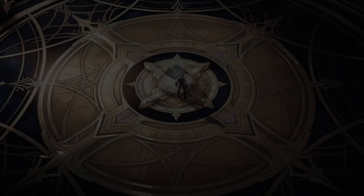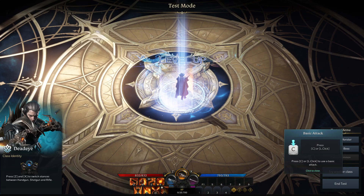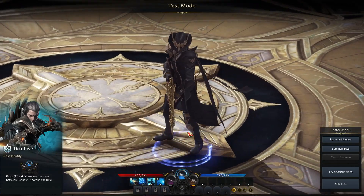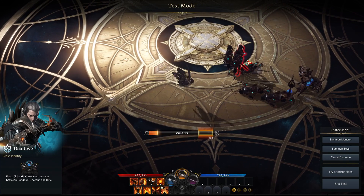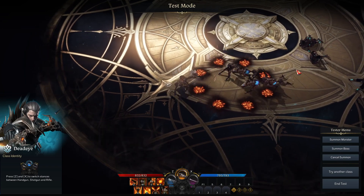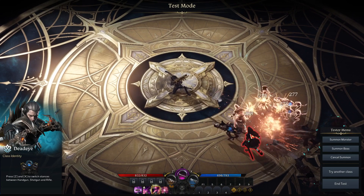Now we move on to the Gunner archetype, who all make use of ranged weapons — also with four subclasses, though two of them are literally the same class with minor differences as male and female options. These two are the Gunslinger and the Deadeye. They have the incredible option of three weapons to fight with at once: swapping between a shotgun, dual pistols, and a rifle depending on range and situation. The shotgun is great for close range cleaving, the pistols are a nice mix playable at close, medium, or far range, while the rifle is meant for powerful long-range sniping. Each gun has its own abilities and effective range, leading to lots of movement and weapon swapping based on ability cooldowns and what range you're fighting at.